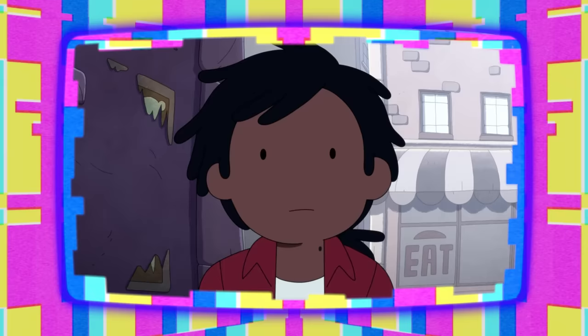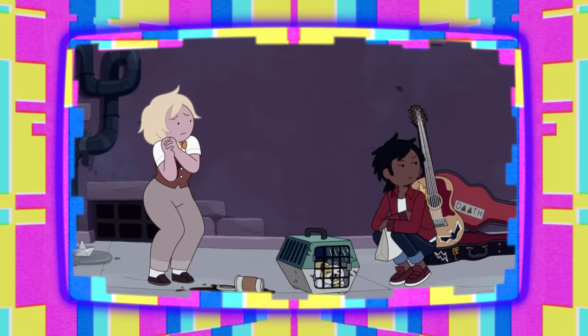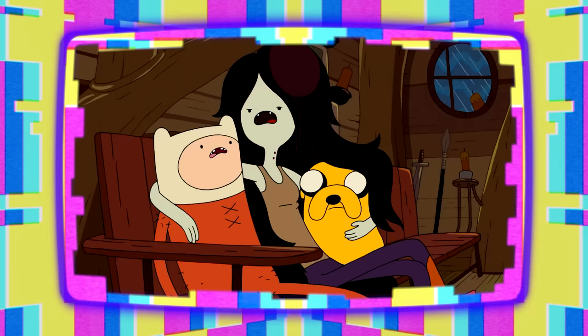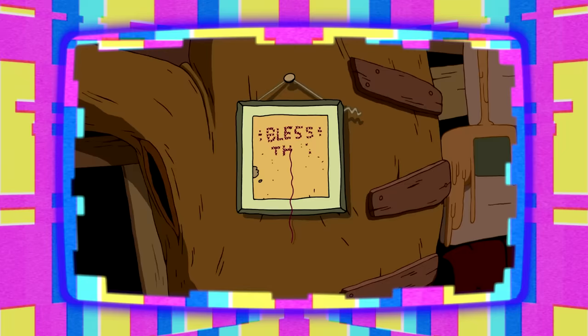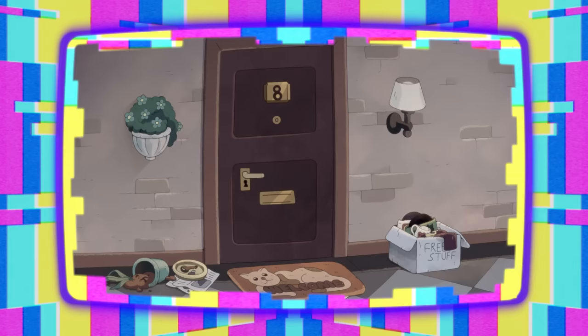Like Marcy, Marshall isn't on speaking terms with his mom right now, and something tells me it's because she ate his onion rings. That cool detail is a double easter egg — in the original series, it turned out that Marceline owned Finn and Jake's treehouse, in the same way that Mrs. Abadir owns Fiona and Cake's apartment in this world.